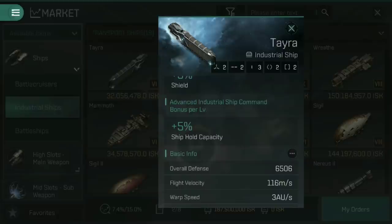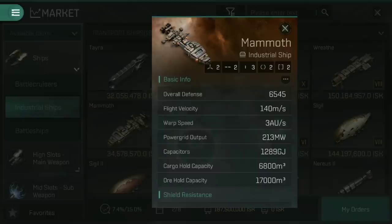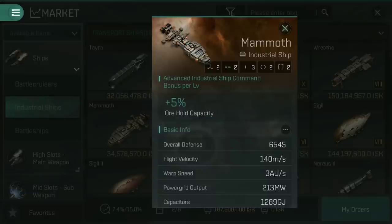But what if it's not ships you're looking to move, rather ores? That's where the Mammoth comes in. The Mammoth is the Minmatar version, and this has a standard cargo hold of 6,800 metres cubed, but an ore hold capacity of 17,000 metres cubed, which can be increased by 5% for each level in Advanced Industrial Ship Command.